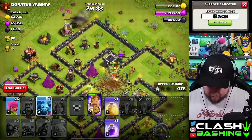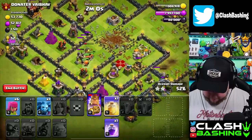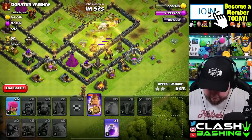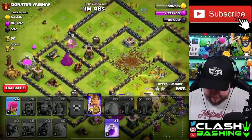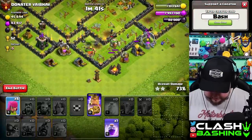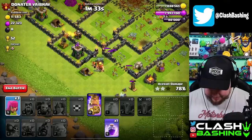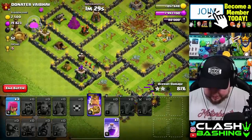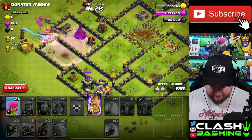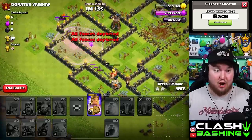We have a chance to three-star this one with the bows being down, so I'm trying to be extra cautious. Let's see where they're gonna go before placing spells - looks like they'll go down and around here, so let's heal up through there with plenty of spell support. Let's run our valkyries outside. I'll rage right here to get them through this area quicker - they'll shred right through that wall and open up the next one.